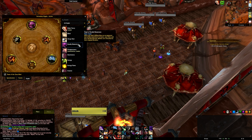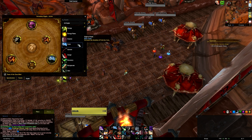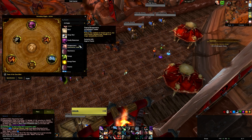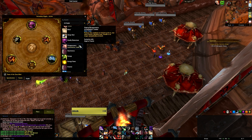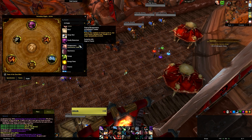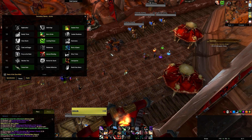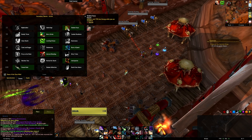Beyond that you can pick and choose. Glyph of Disappearance is really quite nice — it reduces the cooldown of Vanish by 60 seconds, and we're going to be using Vanish to pull out some nice Ambushes. That leads us nicely into the talent system.